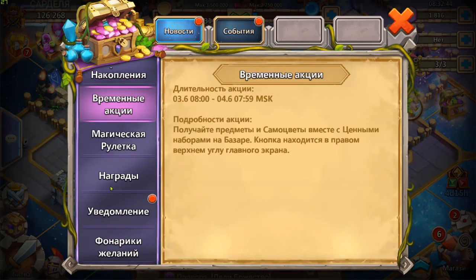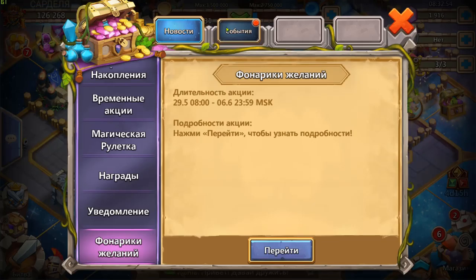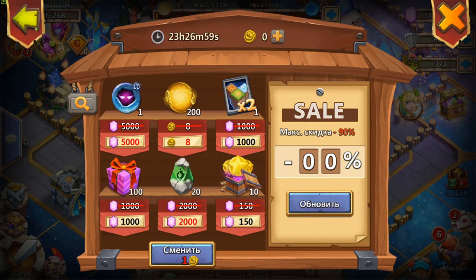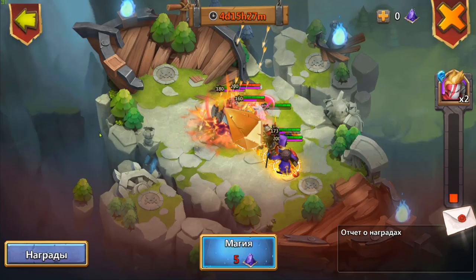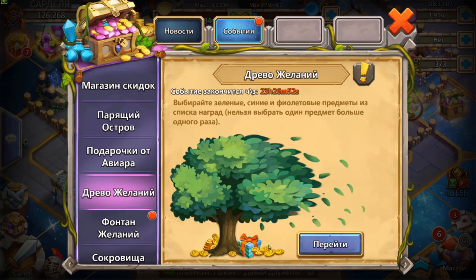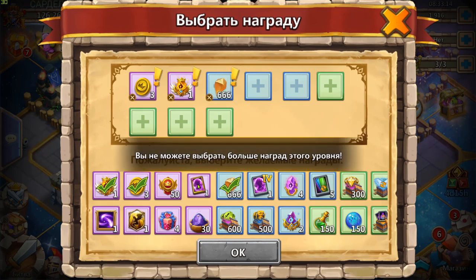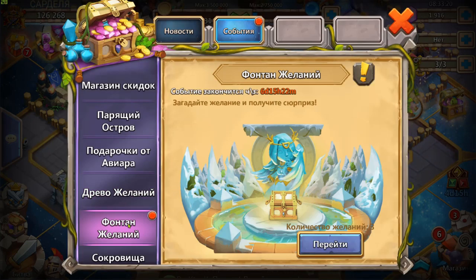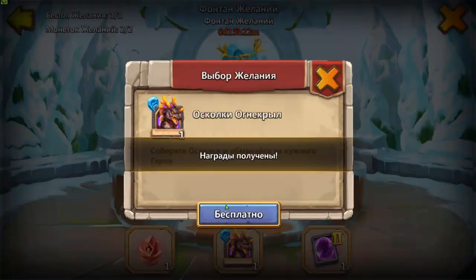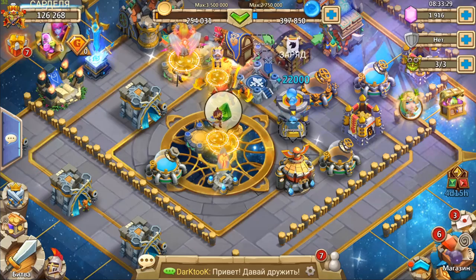Что у нас на русском? Временные акции, магическая орлетка — 100 самов хоть заберём. Магазин скидок — если сравнивать, там магазин скидок и здесь небо и земля. Дерево на русском сервере — нифига себе, три монетки. Хотя бы есть донатная карта — вот это, конечно, круто. Донатная карта в дереве на русском — круто. Фонтан желаний — возможность собрать хоть несколько осколков огня, это тоже реально круто.